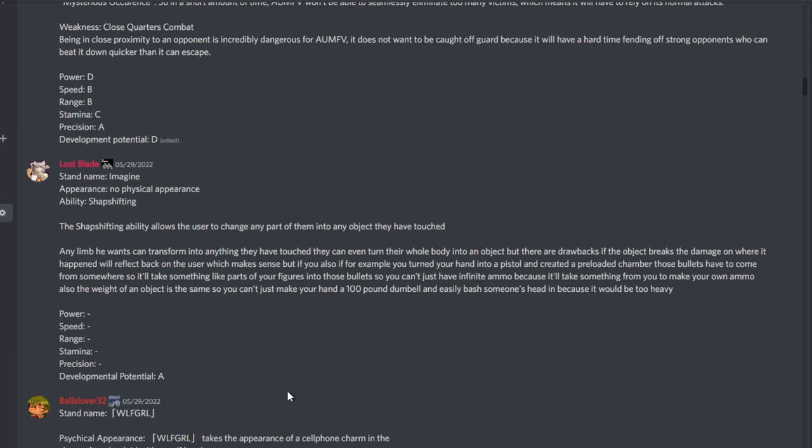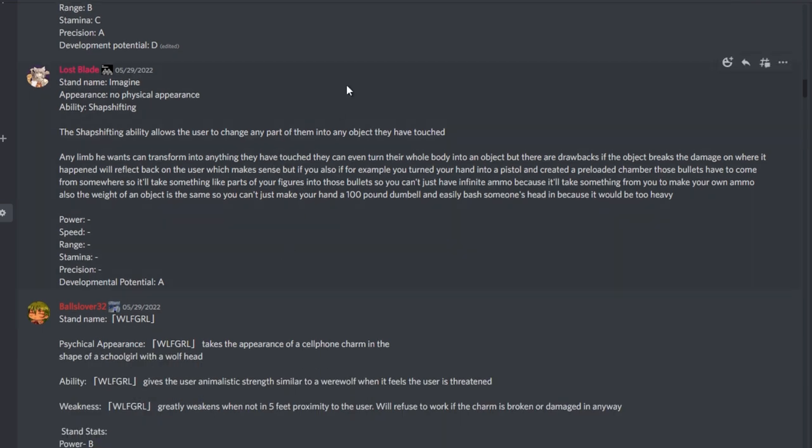Stand name Imagine, no physical appearance. Ability: Shape Shifting — the user can change any part of them into any object they have touched. Any limb can transform into anything they've touched, and they can even turn their whole body into an object. If the object breaks, the damage reflects back on the user. If you turn your hand into a pistol with a preloaded chamber, the bullets have to come from somewhere — parts of your body become the bullets, so no infinite ammo. Also, the weight of an object stays the same, so you can't easily bash someone with a hundred-pound dumbbell. It reminds me of Khnum but turning body parts into objects rather than people.